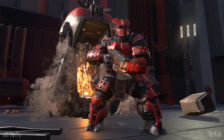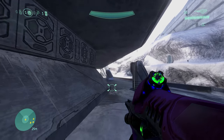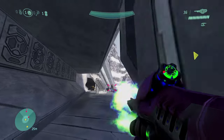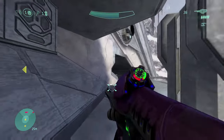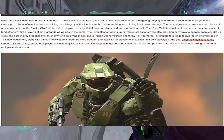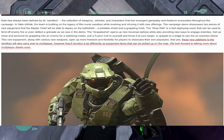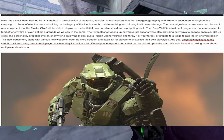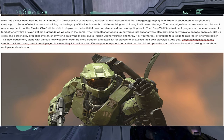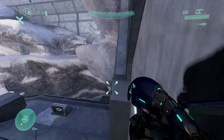The new brute armor design looks so badass — thank you 343 for getting the art style right. Now, a lot of Halo fans are giving backlash about the grappling hook, but this might make you feel better: 343 stated on Halo Waypoint, and I quote, 'These new additions to the sandbox will also carry over to multiplayer, however they function a bit differently as equipment items that can be picked up on the map.' So basically, it's like Halo 3 where you pick up equipment on the map — no one is going to spawn with the grappling hook.